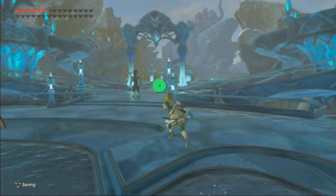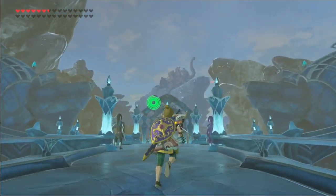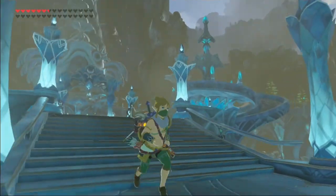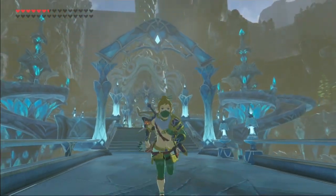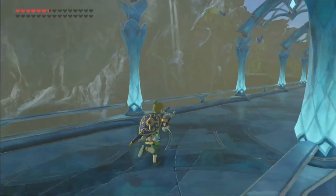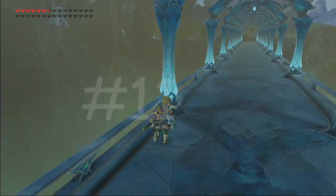Number 12 is the Lanayru region, which ironically does not contain Mt. Lanayru. This is the home of the Zora and my second favorite Divine Beast, Vah Ruta. The Zora's domain looks pretty cool, but the region has a ton of cliffs and tons of rain, making it impossible to get around. The wetlands also exist, but there isn't really much to them.